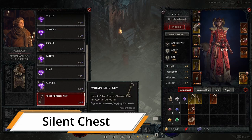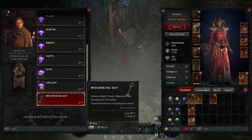You can buy keys at the Purveyor of Curiosity for 20 Obols to open the Silent Chest.